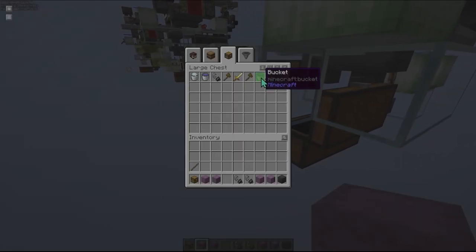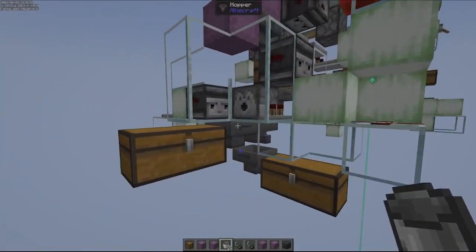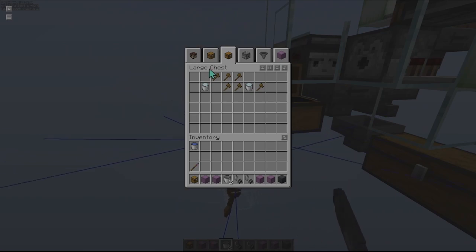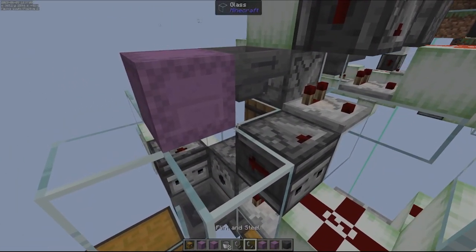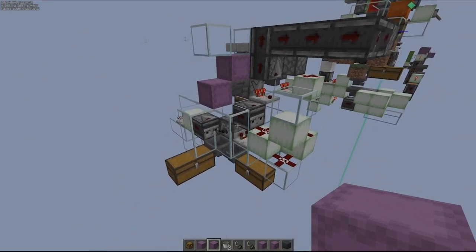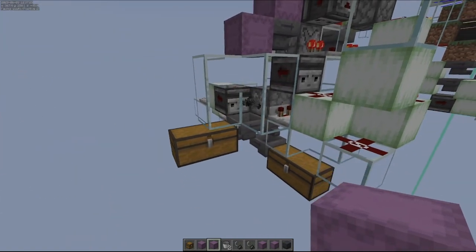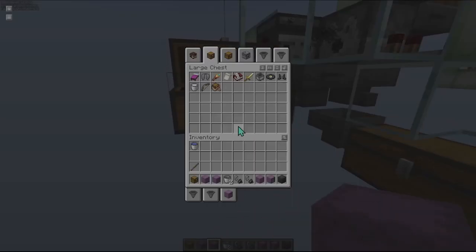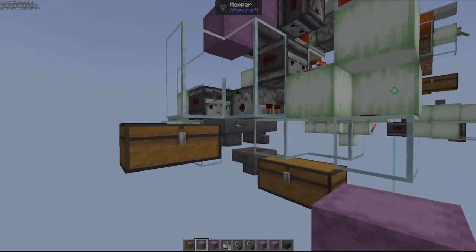I managed to break it. Let's try this again. Okay — I put the wrong bucket in there, so I need to address that. The issue was the flint and steel — I need to actually prevent flint and steel and shears from making it into that dispenser.